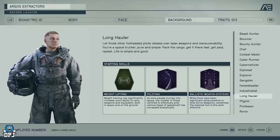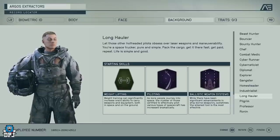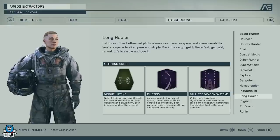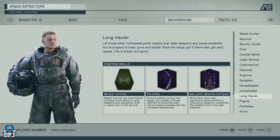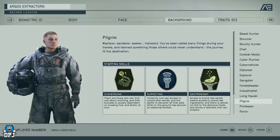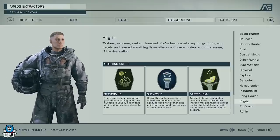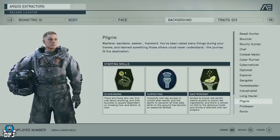Long Hauler is all about space and traveling. You get Weightlifting to carry more stuff, Piloting to improve how your ship handles, and Ballistic Weapons Systems to improve your ship's weapons in combat. It's a pretty cool option if you want to transfer things between planets. Pilgrim has Scavenging, Surveying, and Gastronomy — it feels like you're bare bones at the start, having to search and find things and work your way up. It's like a survival challenge background.